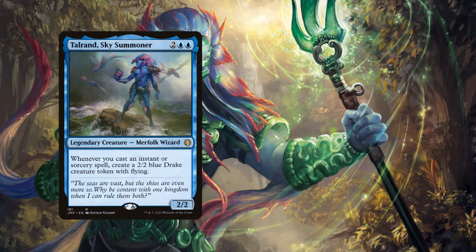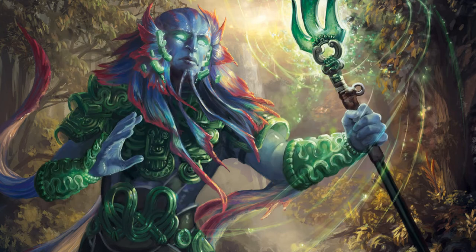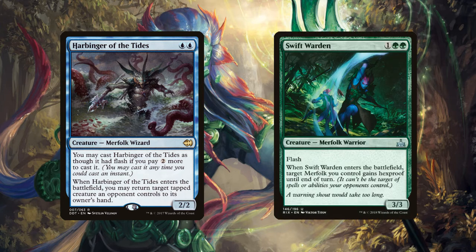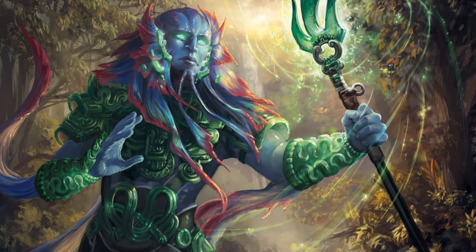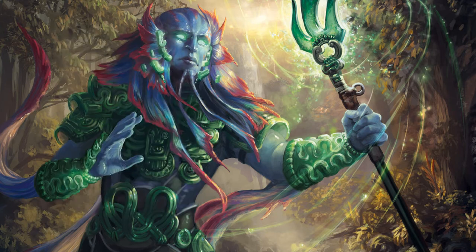We're playing Thalrand, Sky Summoner — when we cast an instant or sorcery spell, create a 2/2 blue Drake creature token with flying, giving us some blockers. We're also playing Calaphane, Beloved of the Sea, making opponents' targeted spells cost one more mana. Harbinger of Tides lets us return an opponent's tapped creature to hand. Swift Warden has flash and gives one of our merfolk hexproof until end of turn. Jungle Born Pioneer, a merfolk scout, creates a 1/1 blue merfolk token with hexproof on entry, enabling additional ETB triggers.